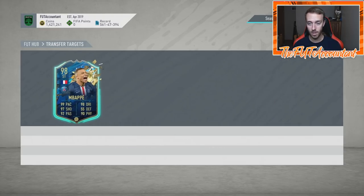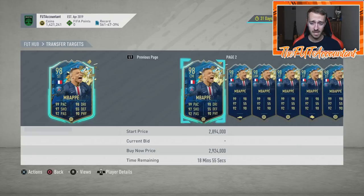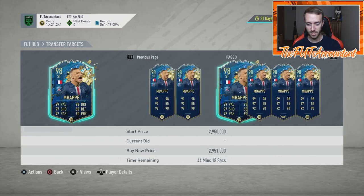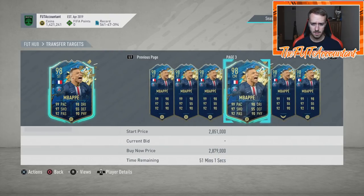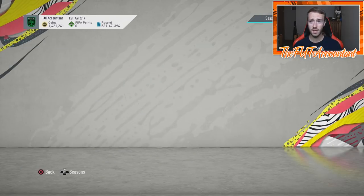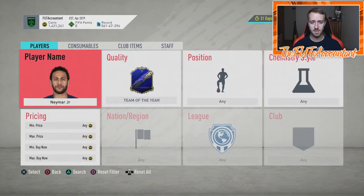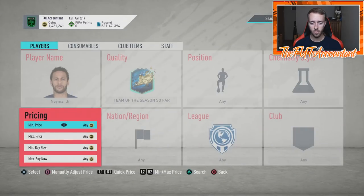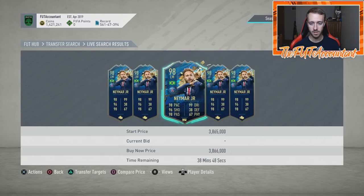Team of the Seasons got panic sold today as well. This Mbappe was like 2.8–2.9 million coins this weekend, and Ben Yedder was like 3.8 — he's down to 3.6, 3.5. Mbappe is at 2.6, 2.5. Neymar was like 4.3 million coins literally this morning. This Neymar Team of the Season card was 4.3 million coins this morning and right now he's under 3.9 million coins.